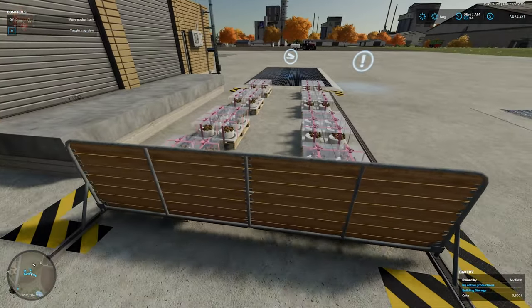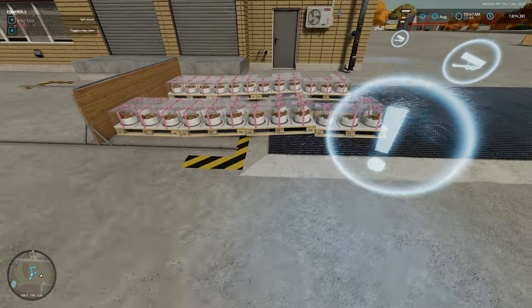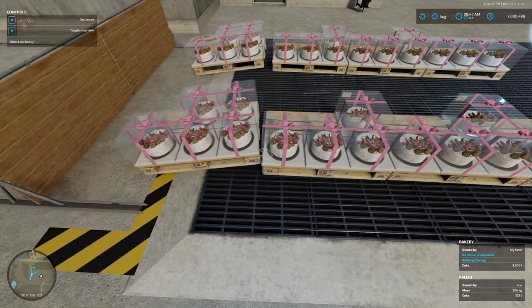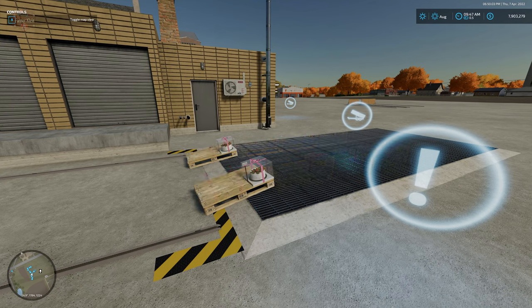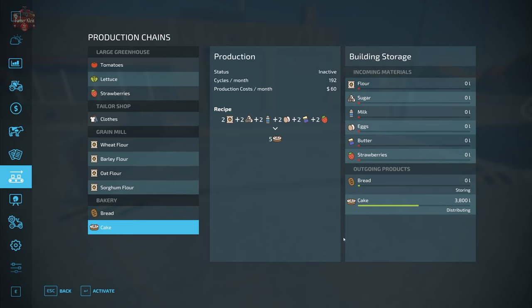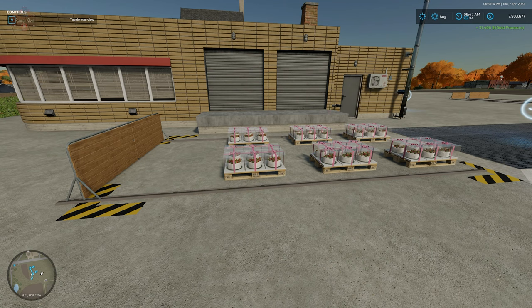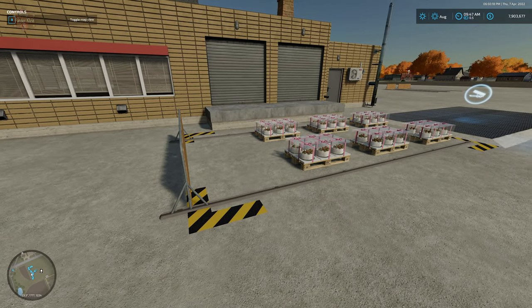Now click — look at this thing work. Our cakes are selling. Just that easy. Once we've done that, we can come back here and change it to storing again. Our cakes are going to respawn and then we can do it all over again.